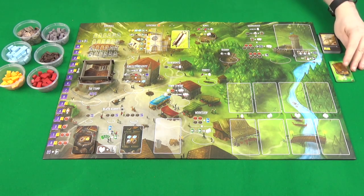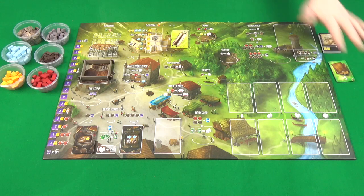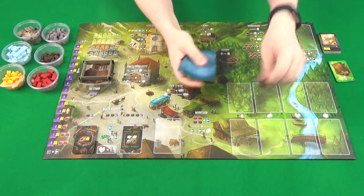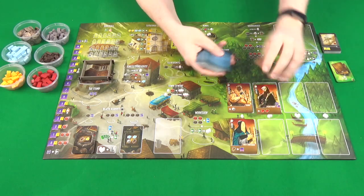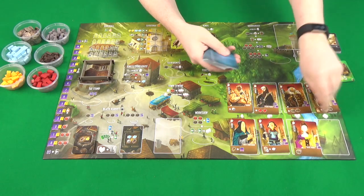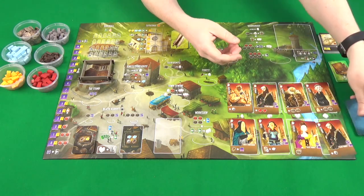Then the deck cards and multiplier cards can just be put to the side of the board. Shuffle all the blue backed apprentice cards and then place one card face up on each of the apprentice spaces here, and then the deck will just go to the side of the board.